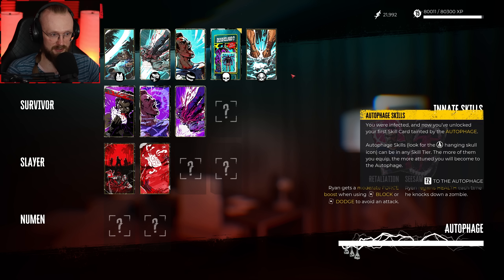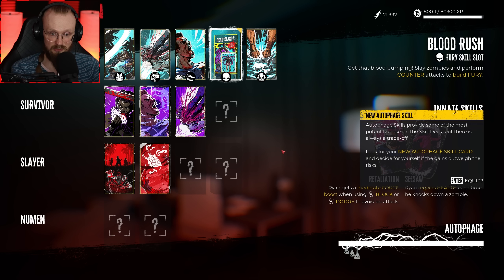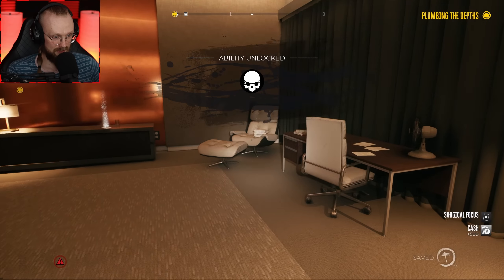We've gotten a new ability. You were infected and now you've unlocked your first skill card — tainted by Autophage. Equipping more Autophage skills moves you towards higher tiers of Autophage infection. Autophage skills provide some of the most potent bonuses in the skill deck, but there is always a trade-off. The Autophage skill: maim zombies to build fury, but don't lose focus — taking damage will drain fury. I can probably equip it. Autophage tier one gives reduced toughness, tier two reduces stamina regeneration, and tier three gives no health regeneration.